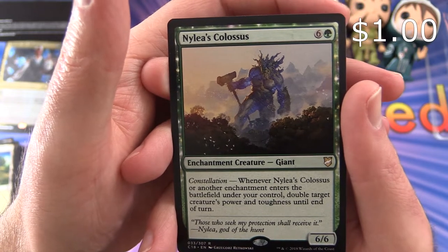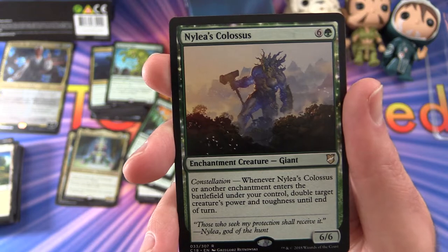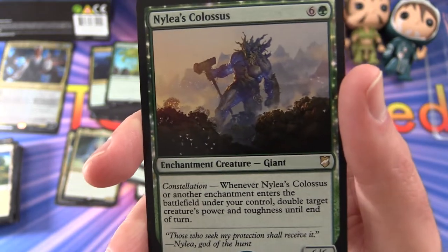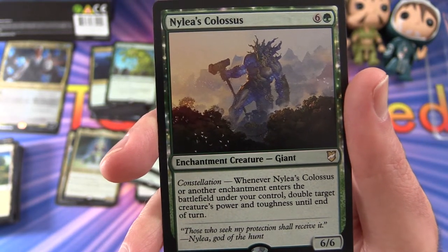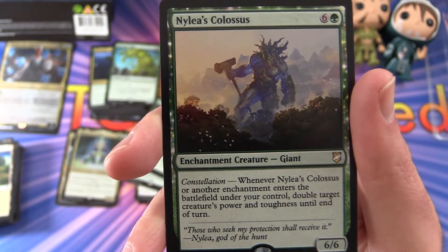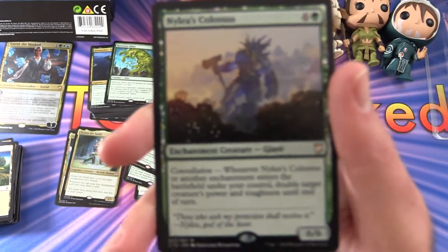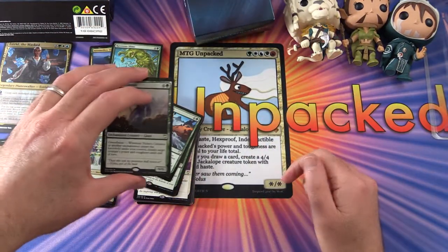Nylea's Colossus — this is a 6/6 for 7 mana, enchantment creature Giant. It has the Constellation ability — whenever it or another enchantment enters the battlefield under your control, double target creature's power and toughness until end of turn. That seems fantastic.